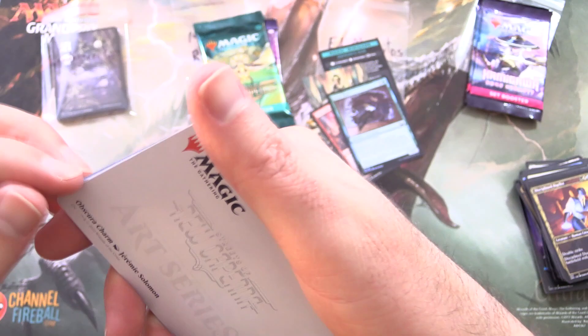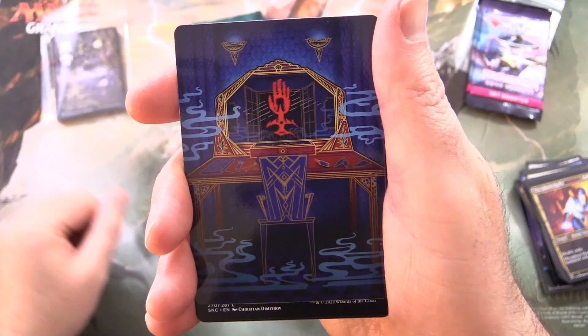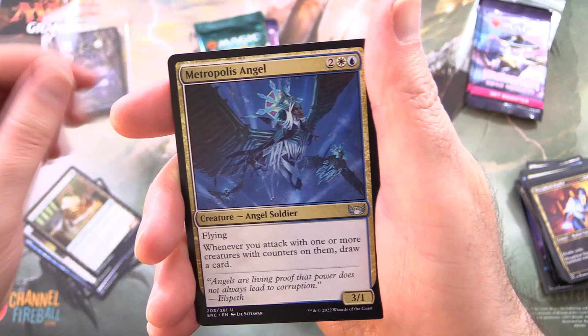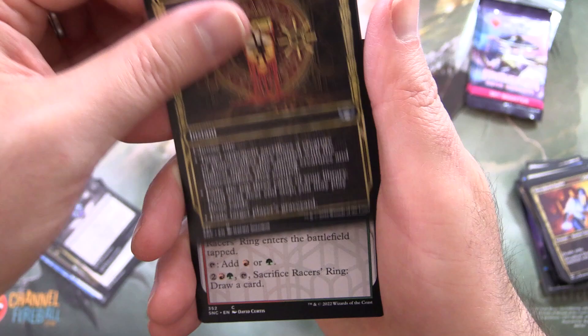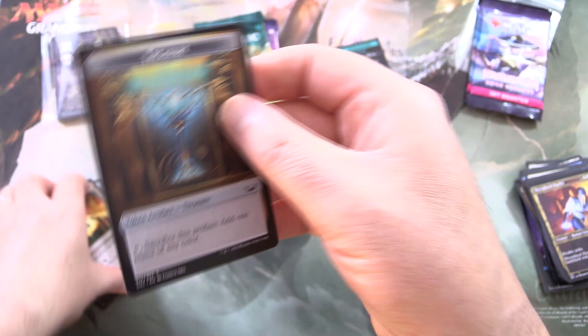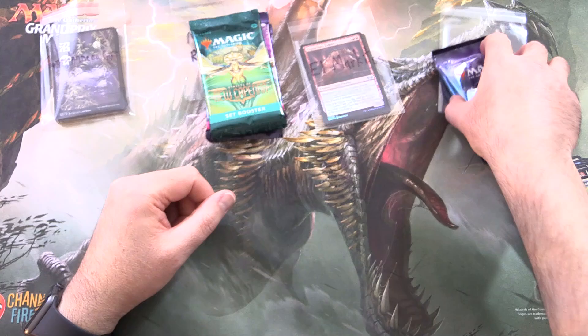Streets of New Capenna, pack two — let's try again, let's get something better. We've got Obscura Charm. These are really good if you can get the Gilded Foil version. We have a Forest, Corrupt Court Official, Disdainful Stroke, Ominous Parcel, Capenna Express, Metropolis Angel, Vampire Scrivener, Grizzly Sigil, Riveteers Charm, Racers Ring, and Voidwing Hybrid is the rare, along with a Foil Pugnacious Pugilist and Treasure Token. I'm not sure there's anything really worth highlighting there.